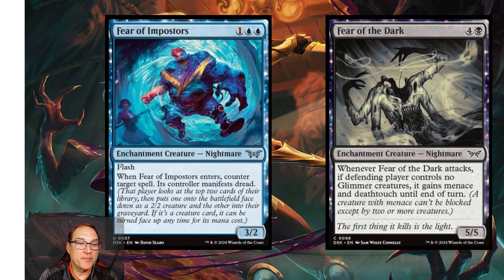Next we've got some of our fears for the day. First is Fear of Imposters — for one and two blue mana you get an enchantment creature that's a Nightmare, a 3/2 with flash. When Fear of Imposters enters, counter target spell; its controller manifests dread. It's a counterspell on a body, which are always quality standard cards — we've seen Ertai see a lot of play for that reason. The downside is giving your opponent a 2/2, but countering a large spell makes that acceptable.